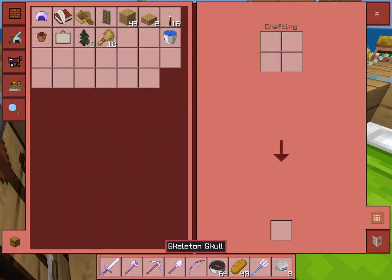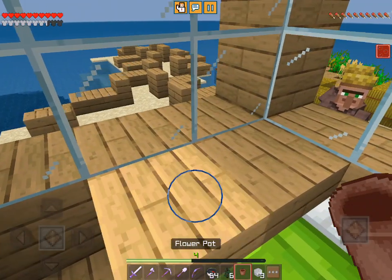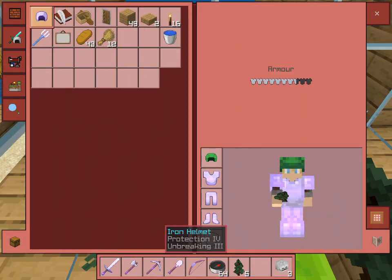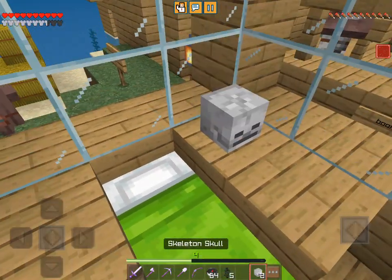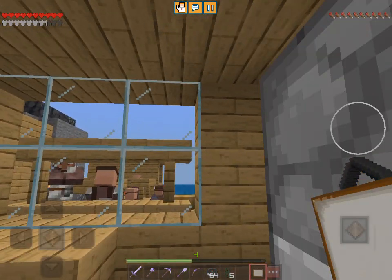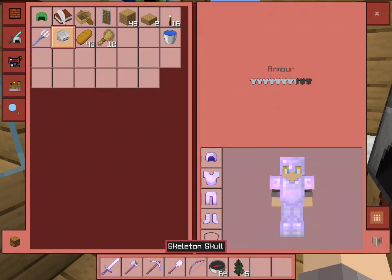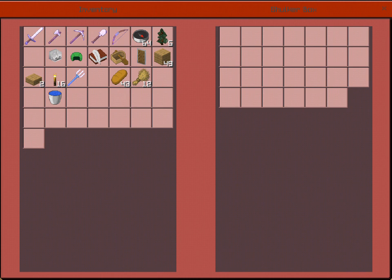Then we're gonna place them here and there and place the bed in the middle. Yeah, this looks nice. I'll put my helmet on and I'll put the skeleton skulls here and there just to give it a nicer look.